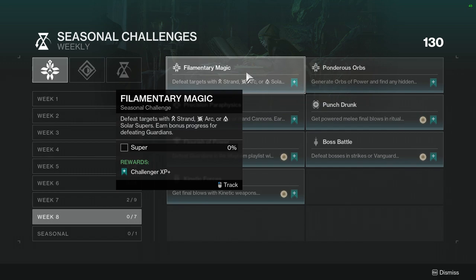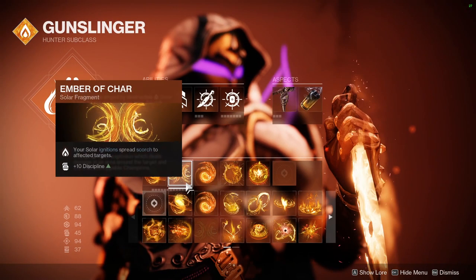Filamentary Magic: defeat targets with Strand, Arc, or Solar supers; earn bonus progress for defeating guardians. For Warlocks, Arc is probably the best — specifically the Magic Fingers super. For Titans, the Arc one that's not the missile, the other one, would work, and Strand is also pretty good. For Hunters, Arc with that exotic — something like Right Ins — can be really good. Solar with the six-shot is pretty good too.